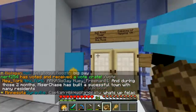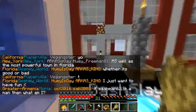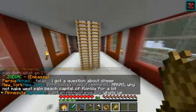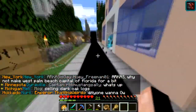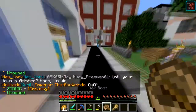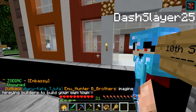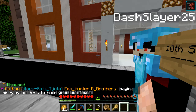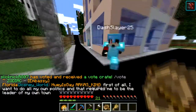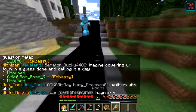And here we have the Embassy of Memphis, Virginia, owned by Bob_Ross_9 — what a great name, like the painter. And there's also the Zodiac Embassy, owned by 42 Symbols — he's a pretty cool guy. He's donated like 172 gold to this town. Holy moly!